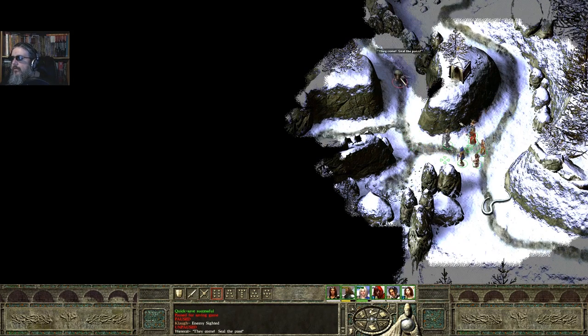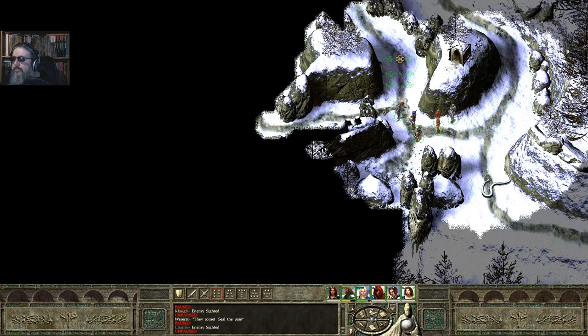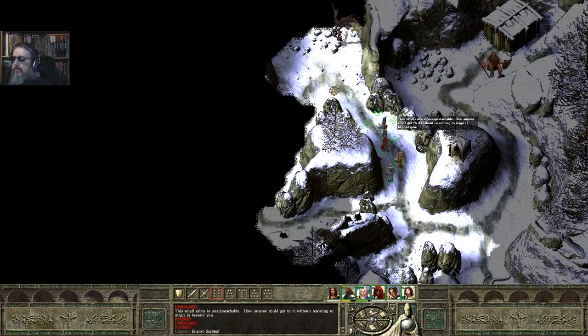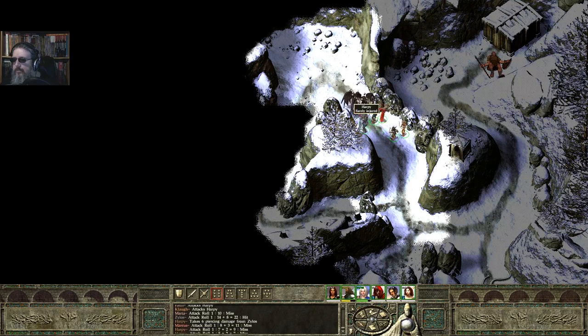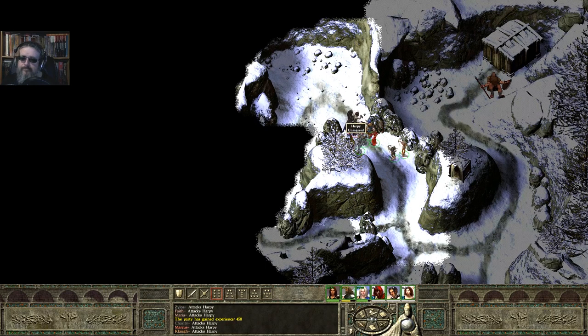Oh wait, what do we got here? It's a were-rat! Freaking were-rats. Alright, so there's a cabin up there. Harpies? Yep, harpies. But you're supposed to have bird wings, not like these bat wings. Oh well. Come on. There we go — at least they're not singing. The charm ability is one of the harpies' more irritating abilities. It's good that they're not doing that, because that would suck.